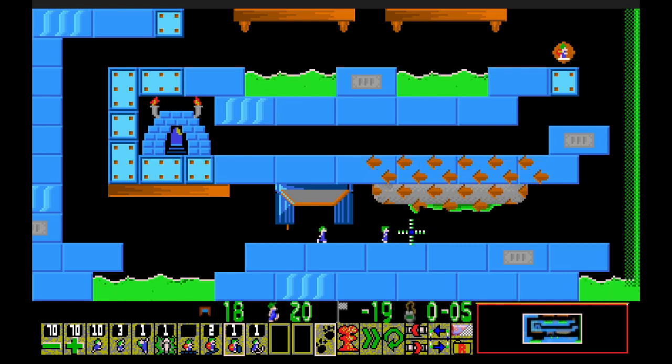Lemming number one is going to... how do we wanna go about this? The one-way field is over here. We want to go to the left somehow, get them up into here. Two builders.